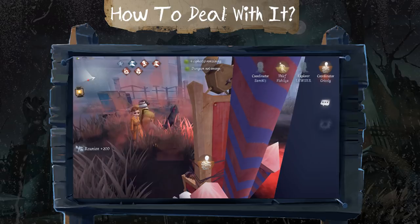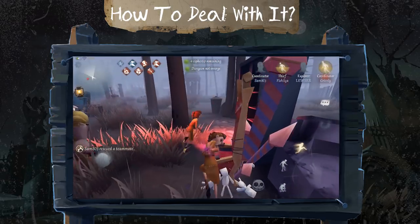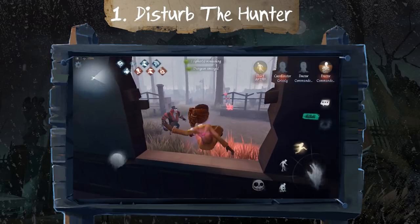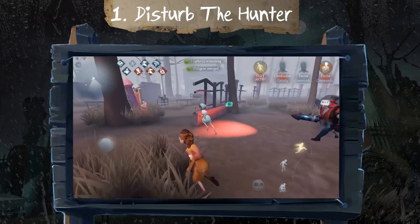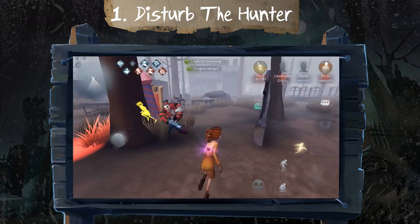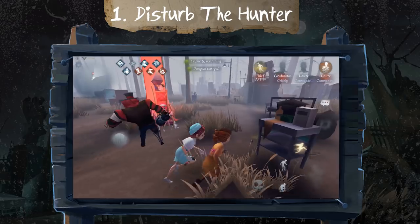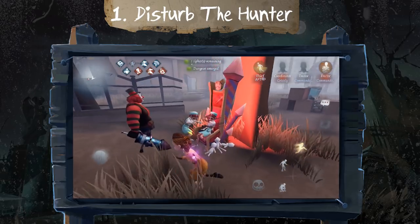Face camping hunters are difficult to overwhelm, but I have some tips that might help you escape the manor and outsmart the hunter. The first tip is pretty easy: try to disturb the hunter and lead him away, so a different team member can help the survivor on the chair. This is not going to work all the time because face campers tend to stay with their hostages, but it's definitely worth a shot.